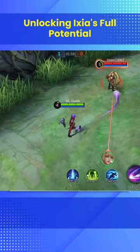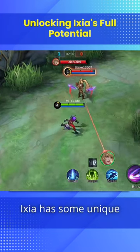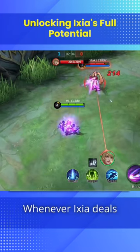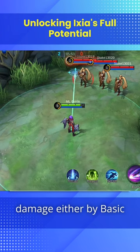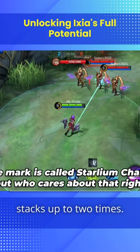Passive! Her passive has so many effects, so let's take a look at each of them. First, Ixia has some unique basic attack stats. Whenever Ixia deals damage either by basic attacks or skills, she will put a stack onto her target that stacks up to two times.